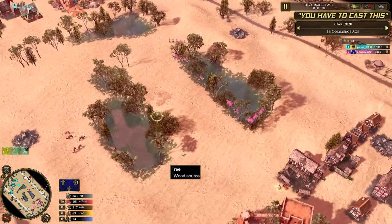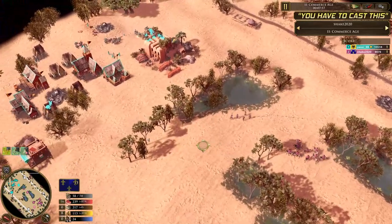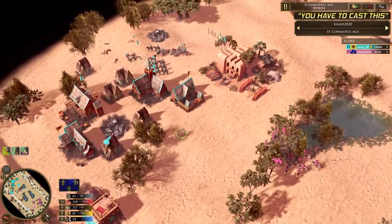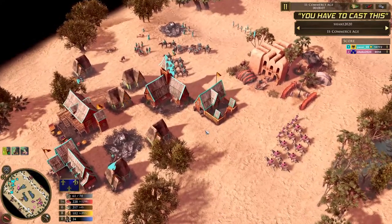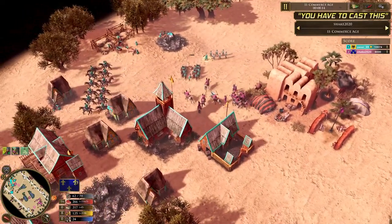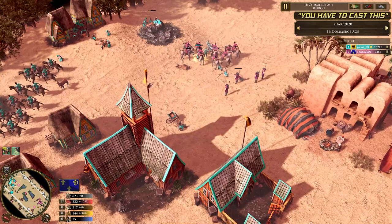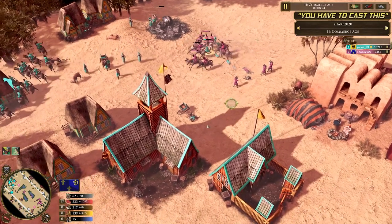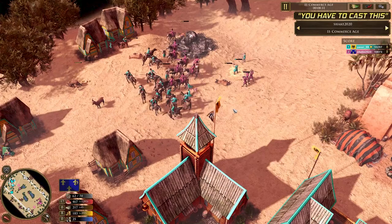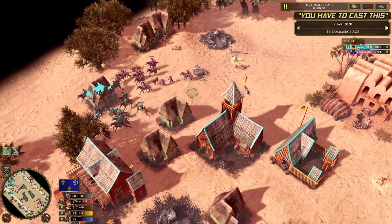Shake is still committed in Age 2, with eight crossbowmen on the way trying some kind of timing push. He's probably assuming Pasi is going to age three, so he needs to do as much damage as he can right now. The Minutemen are called — they're on one HP — and Shake just brazenly goes straight in trying to get on top of the settler wagons. He's going to be able to get one of them, easily taking down the militia who've only got one HP each.